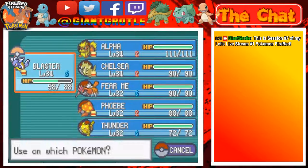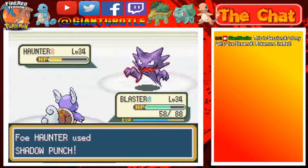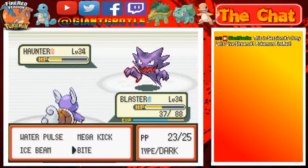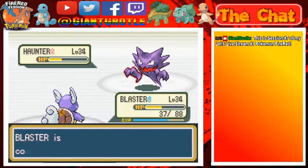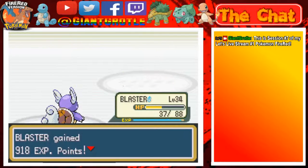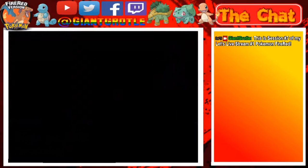Used the yellow food — there we go. Going for Shadow Punch. I accidentally opened my bag, that's annoying. The Haunter used Confuse Ray again — come on Blast, you can do it! There goes the Haunter, it's down! Blast was so close to a level up, but not quite. Thanks for the 1088 Pokédollars.